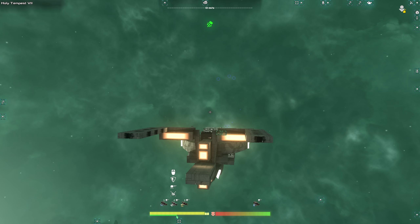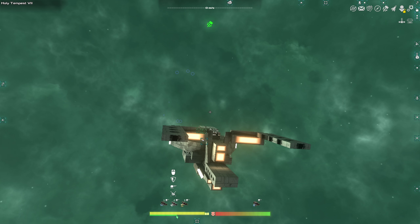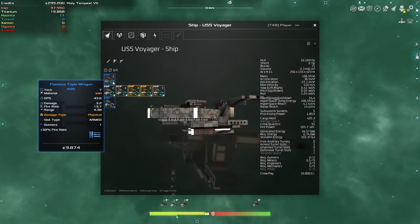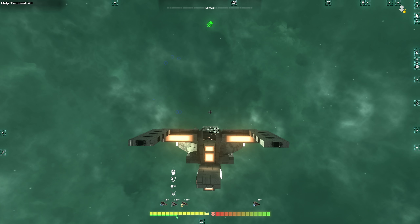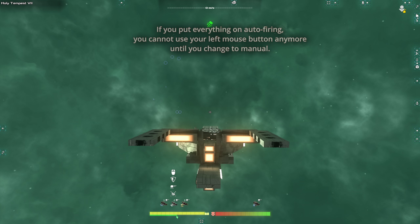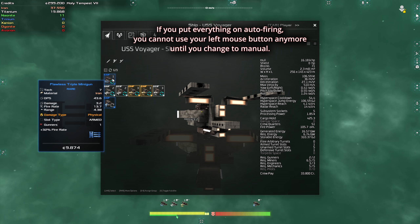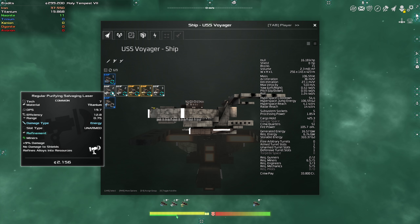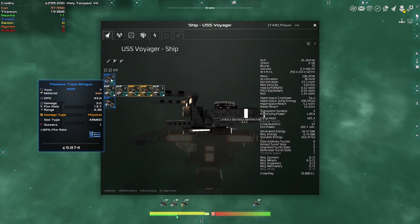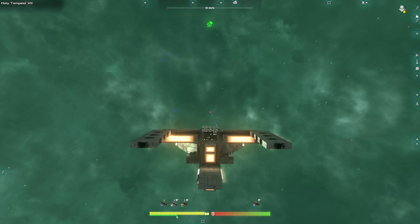Same thing with the gun. If you click number one and there is an enemy in front of you within range, and you've set it on automatic, when you go next to the enemy it will start attacking without you having to do anything. Bear in mind that if you left click now, nothing happens — because when it's on automatic you cannot manually left click to attack. If you want manual control, you need to remove the auto fire, and then left clicking will work.